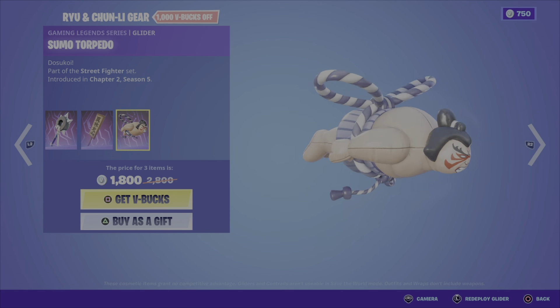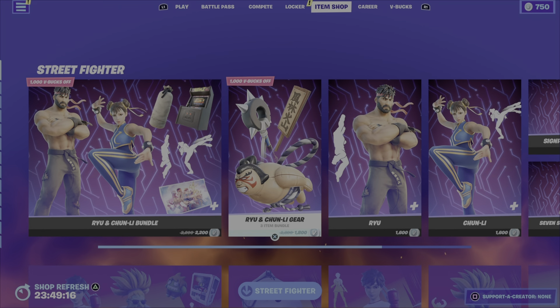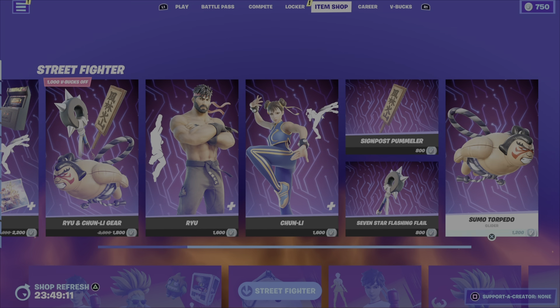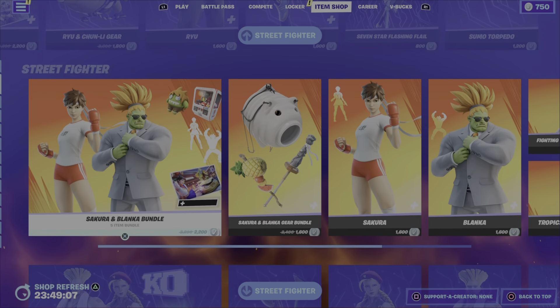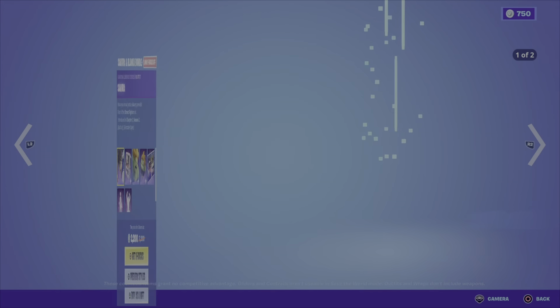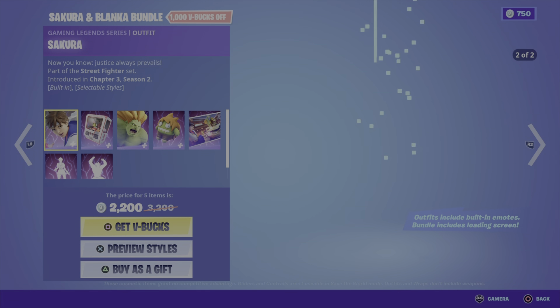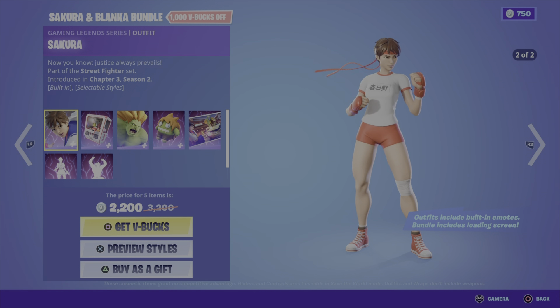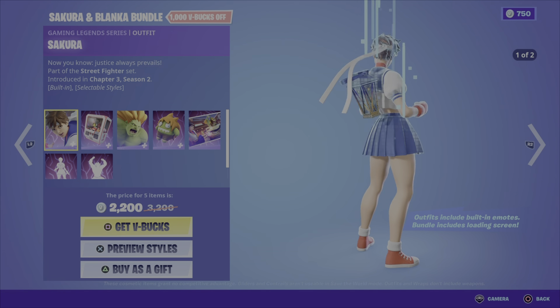We also have the Ryu and Chun-Li Gear Bundle. First item: the Seven Star Flashing Flail harvesting tool, then the Signpost Pummeler harvesting tool, and the Sumo Torpedo glider. Those three items are 1800 V-Bucks. You can pick up Ryu or Chun-Li on their own for 1600 V-Bucks, either of the pickaxes for 800, and the glider for 1200 — which is pretty pricey.